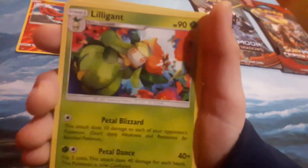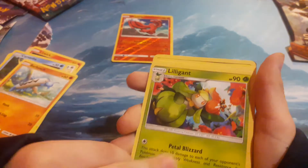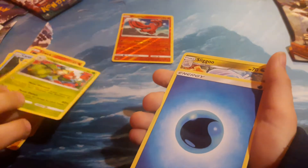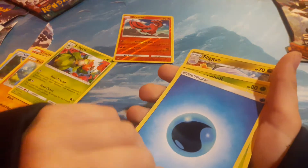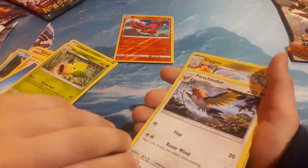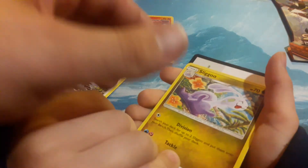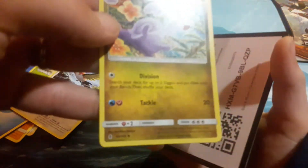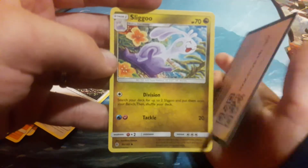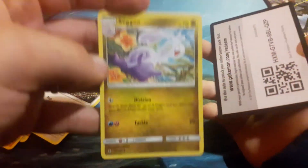Whoops — oh, sorry, you lost the camera. Sorry, Daddy. It's alright, buddy. Liligant. Okay, let's do it. Whoa, Blue Energy! That's cool. A Weepinbell. A Fletchfinder. And a Sliggoo. I believe that's our rare. I'm not 100% sure — I don't really do Pokémon, so... Bentley's into Pokémon, so we're gonna open Pokémon cards on this channel every once in a while. Alright, put that guy up there — that's a random one, so we don't need that.